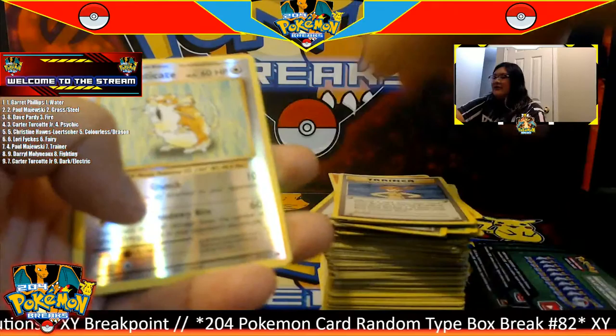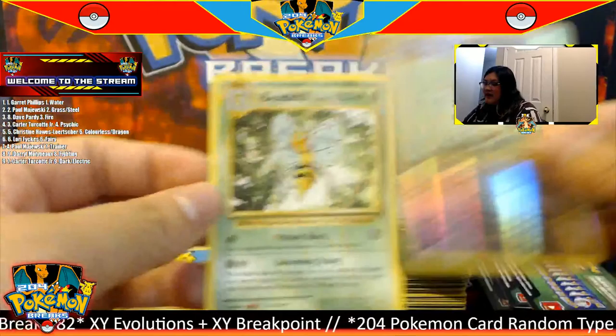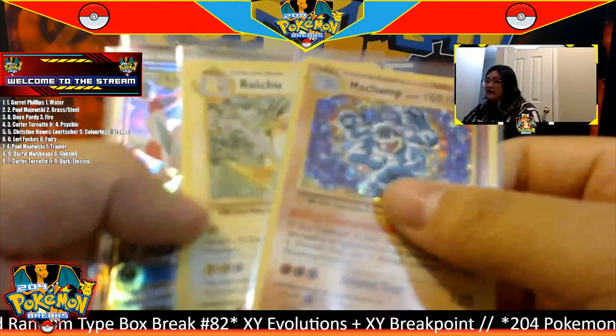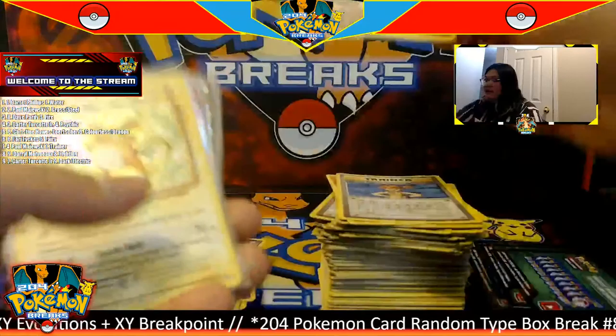Code to the side, three to the front. A Misty's Determination Trainer to start us off. Surfing Pikachu — Secret Rare, going to the electric type! For our last pack we have a reverse Electrode going to the colorless type. And for the rare, last pack of the break, we have a Beedrill going to the grass type.